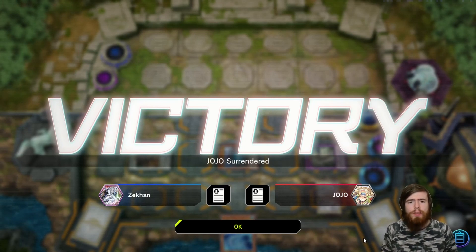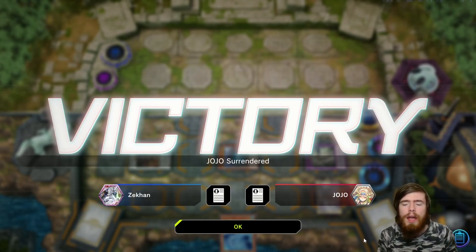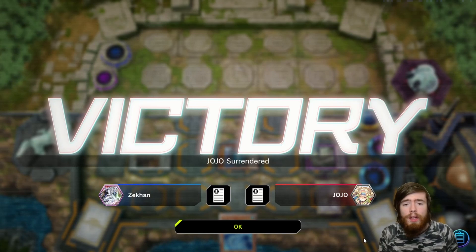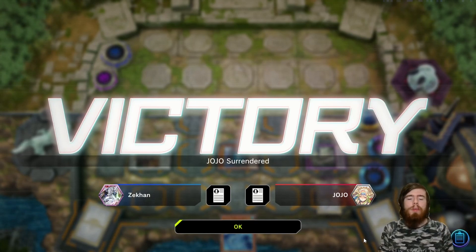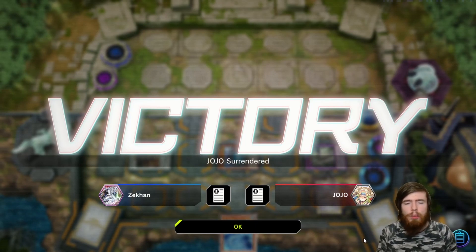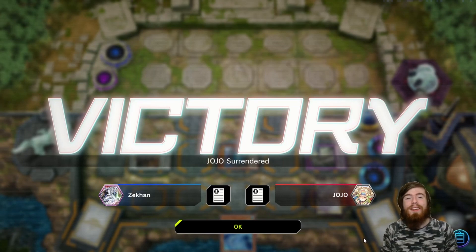I hope that was a good showing of how the Buster Blader engine works. You just set three — whatever you have — and pass. In your opponent's turn you flip up your traps, lock them out of playing the game, and win from there. That was a good matchup against Sword Soul, which is a top deck in the game right now, so it's always nice to see Sword Soul getting a bit of dirt kicked back at them. Let's get into game number two.